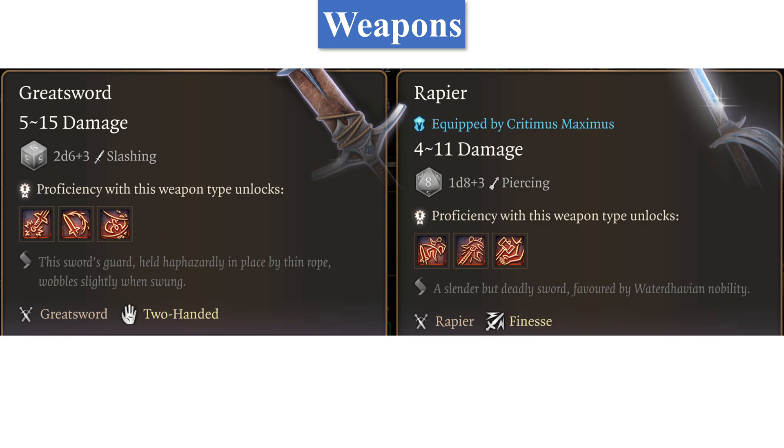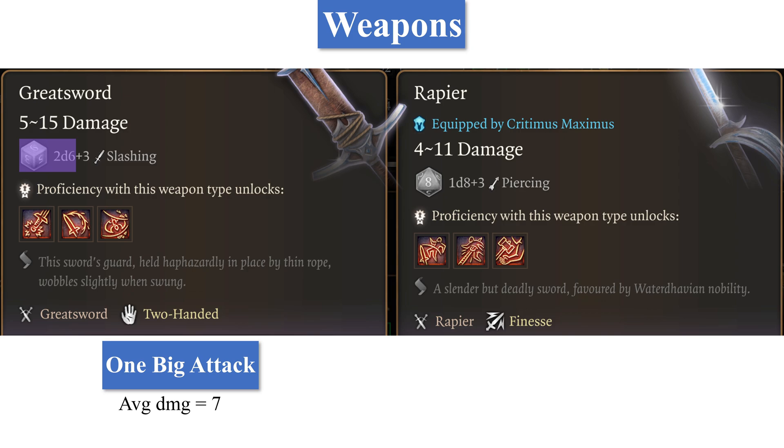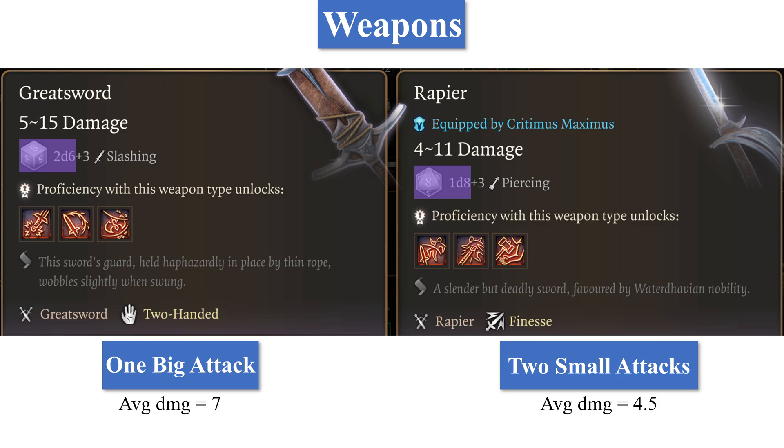The two main weapons I'll be looking at are the Great Sword and the Rapier. The Great Sword deals 2d6 damage, so one big attack of 7 damage on average. The Rapier deals 1d8 damage, which will end up doing two attacks later on, each dealing 4.5 damage. So one of the main questions of this video is whether a big attack or two small attacks will deal more damage. The Great Sword is a two-handed weapon, so it must be wielded with both hands — no shield while wielding it.